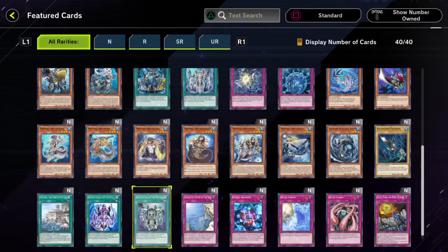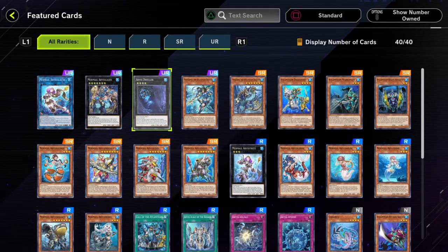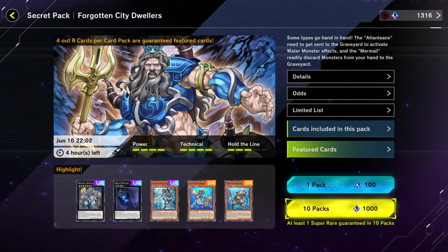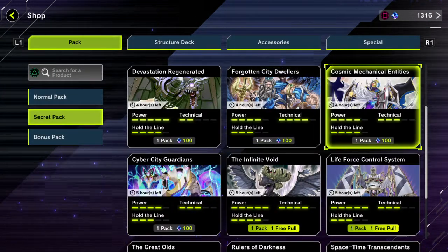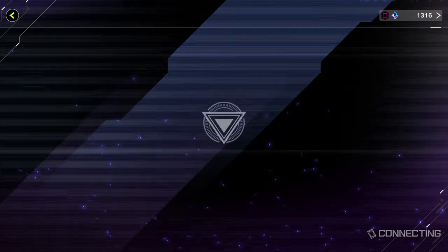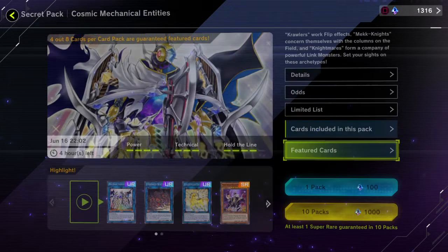There are a few good cards in here, and you can definitely see which Atlanteans are the best by looking it up, or just looking in the deck editor and using your best judgment. I know some people are good at just being able to tell if a card is good or not.